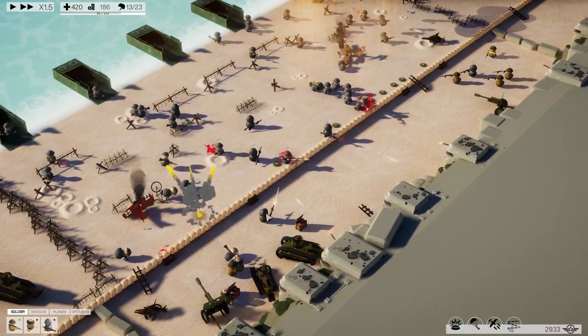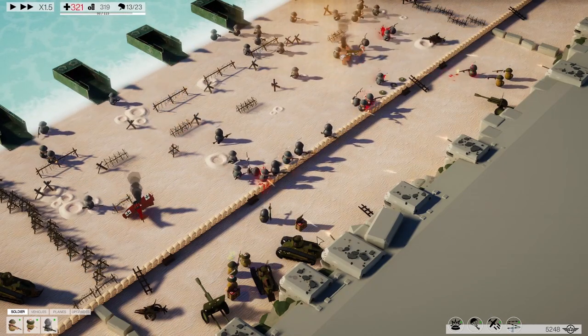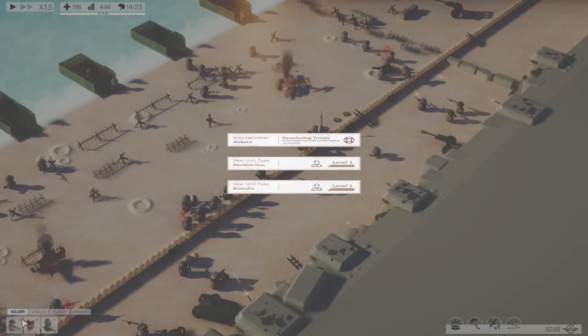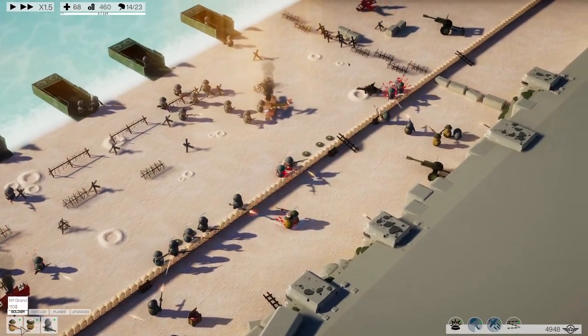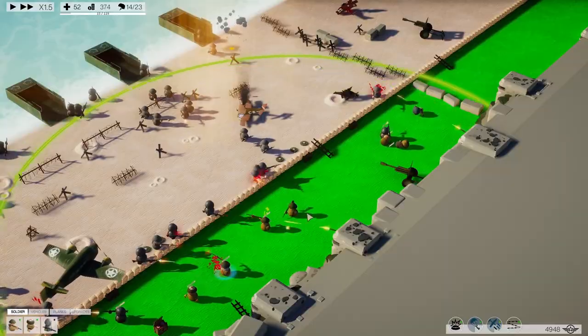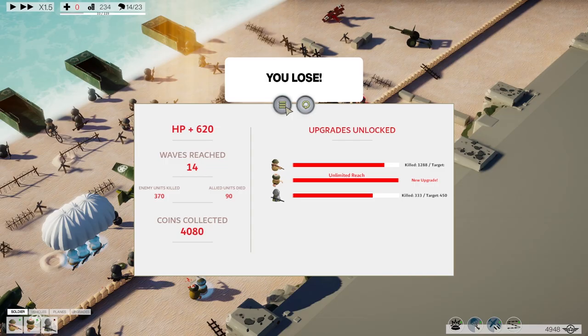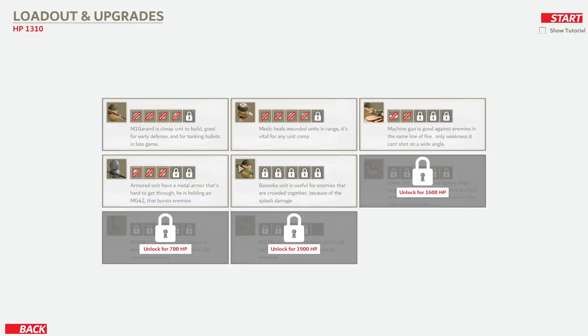Come on, medics — heal our armored unit. He's down to half health. Oh no, they're hitting the base. A new upgrade for the medic: unlimited reach, which must mean they don't have a limit on how far they can go now. Cool, but that's something that picks up randomly. Let's go to our World War I map. We should be able to unlock a new unit — we can unlock the bicycle, which is good for attacks.